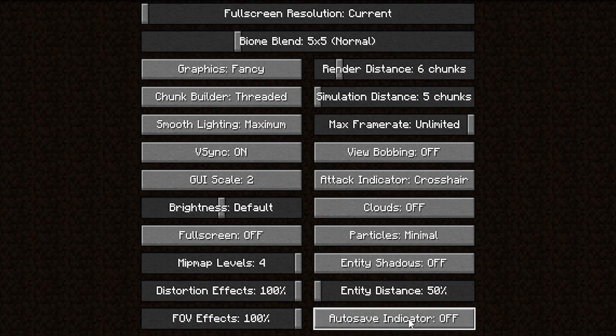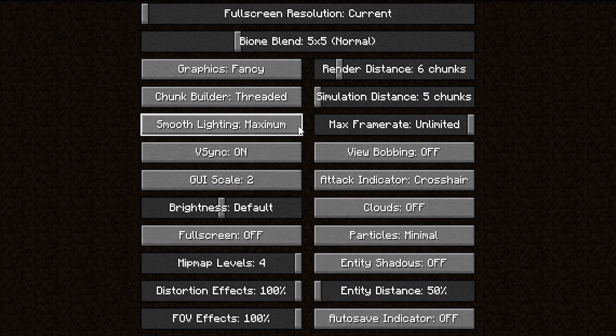Auto Save I'm going to turn off as well. This is actually a new setting in Minecraft 1.18. Turning it off is my personal preference.